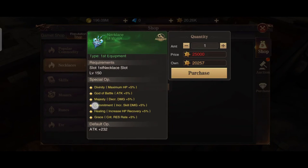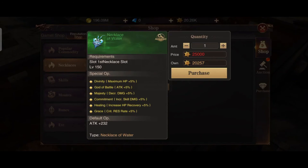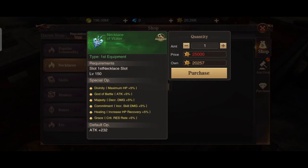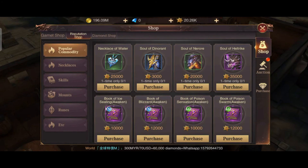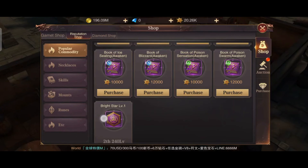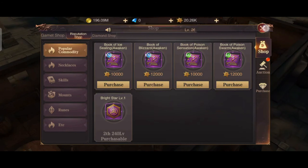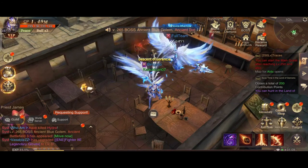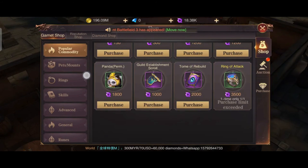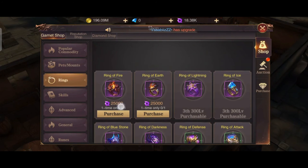Those are dynamic stats — 5% — so remember that percentage stats are very good for your character. You can also purchase this other item if you have enough leftover points. I cannot purchase it yet because I am at level 237 and this one requires a higher level.